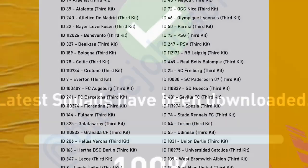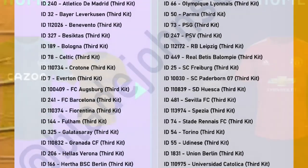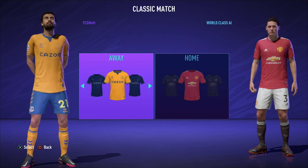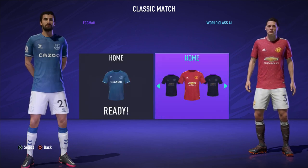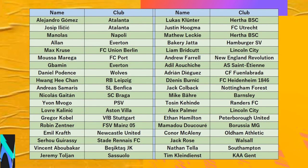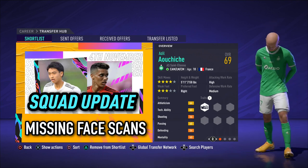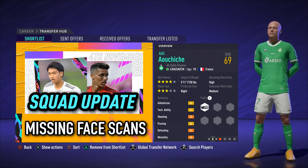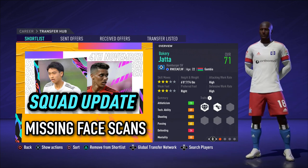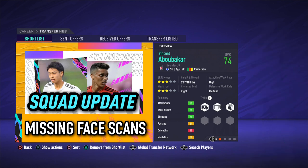To run alongside this week's title update, this squad update was expected to include several third kits. However, even after downloading the title update and then the squad update, these third kits are not available in FIFA 21 Kickoff or in Career Mode. In addition to the third kits, there were several new face scans also due to be added by the title update and squad update. But instead of getting their face scans, these players have been given the generic placeholder bald avatars. These face scans were actually expected in the first title update after FIFA 21 launched about three weeks ago, so god knows why they still haven't been added.